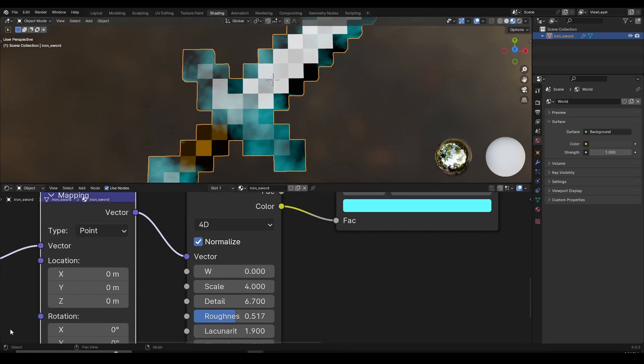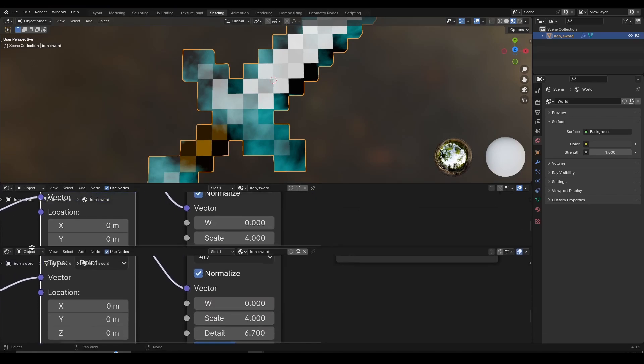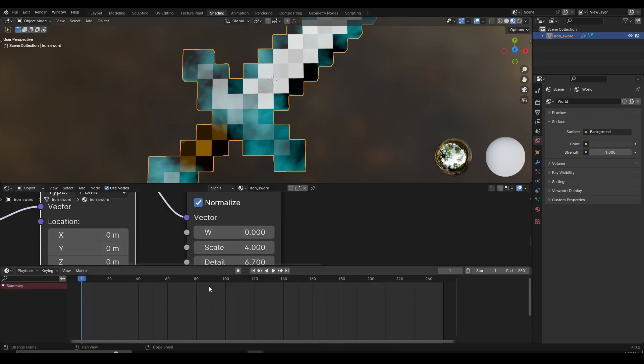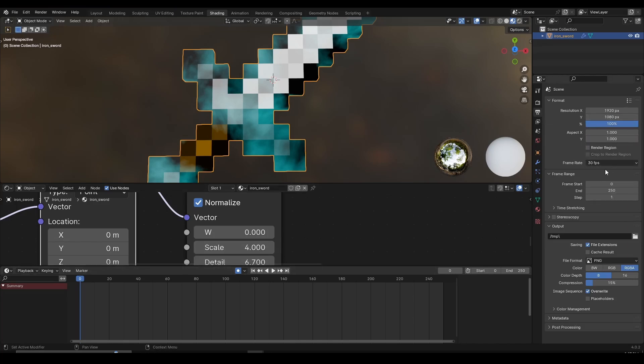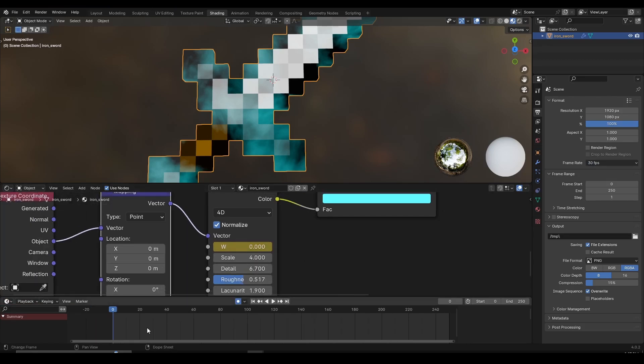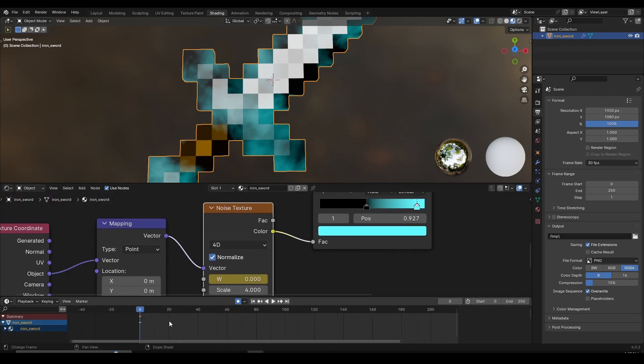Inside the shader editor, bring your mouse to the left corner until you see a plus icon appear. Left-click and drag it up to create a new panel, then click on the shader editor icon to switch it to a Timeline. Once you see the timeline, change the start value to zero. You can enable auto keyframing and set the keying set to Location, Rotation, and Scale. I'm using 30 fps in my output settings. On frame zero, hover over the W value, right-click, and press Insert Keyframe — you won't see it yet, but if you left-click and select the noise texture you can see the keyframes have been created.